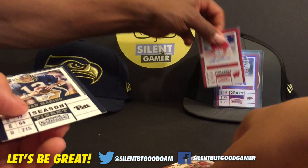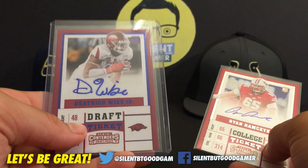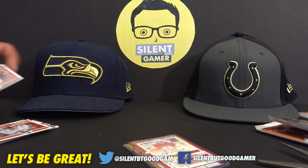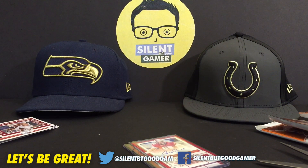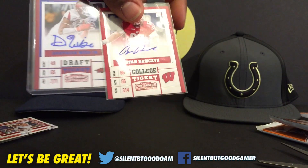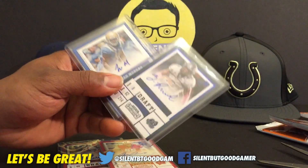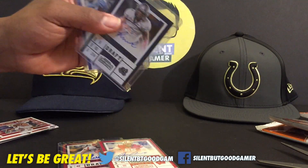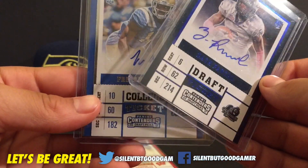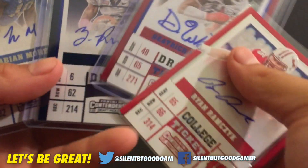So these are our two big hits — we got Ryan Ramkaik and Dedrick Wise Jr. Those are pretty much our hits. We got two autos right here and two more autos right there. Guys, this is definitely worth opening for 20 bucks. Can't wait for the NFL season to kick off to see these rookies play. If you guys haven't already, make sure you press the subscribe button.